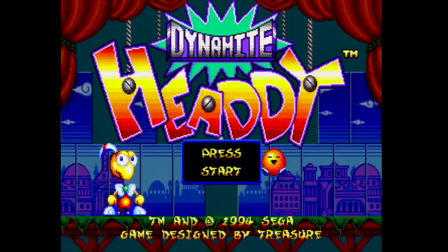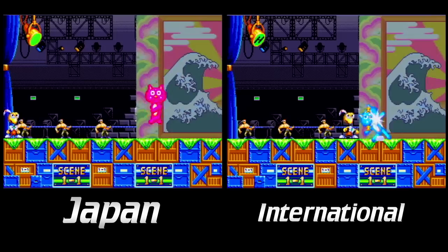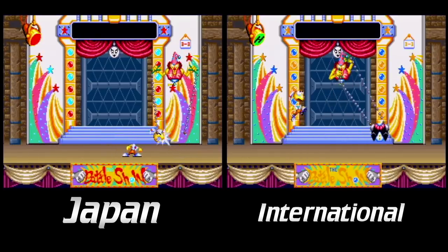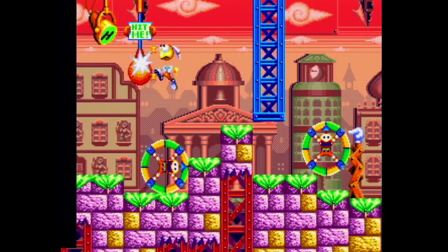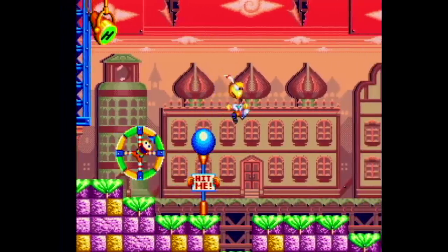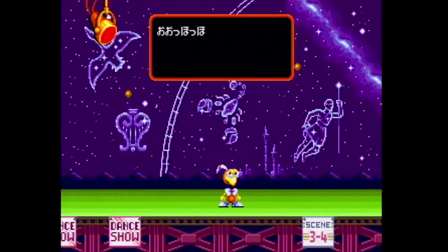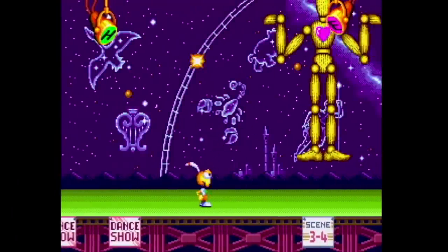Dynamite Heady on the Genesis had a lot of changes made when it came over from Japan. The Japanese version is much easier — some suggested it may have been because Sega didn't want rentals killing sales. You start out with two continues in the Japanese version and zero in the international version. It's also quicker and easier to earn extra continues in Japan. The bosses are defeated in fewer hits, sometimes just half as many. In the Japanese version you'll encounter a dialogue before each boss fight, which was removed from our version except for one or two instances.